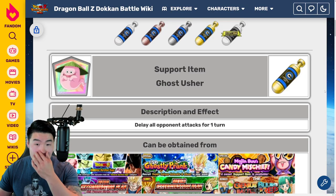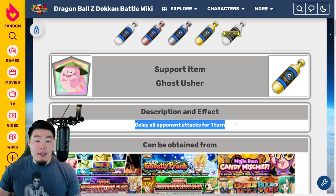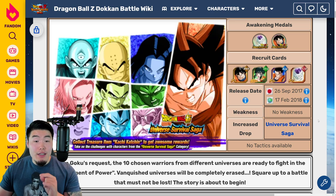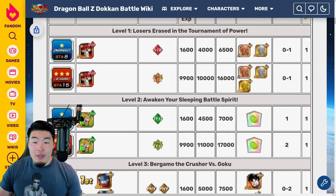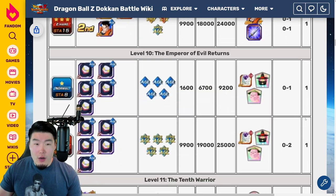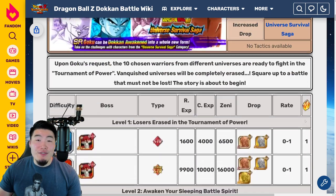Our next support item is the Ghost Usher. Ghost Usher delays all opponent attacks for one turn. So if you have a team where one rotation is significantly tankier than the other and there are a bunch of enemy attacks coming, pop your Ghost Usher and it can delay those attacks for the next rotation where you have better defensive units. The main place to farm Ghost Ushers is the Universe Survival Saga event — bring your Universe Survival Saga team for increased drop rates and go to Level 10 on Z-Hard to get Ghost Ushers as well as some Baba items.